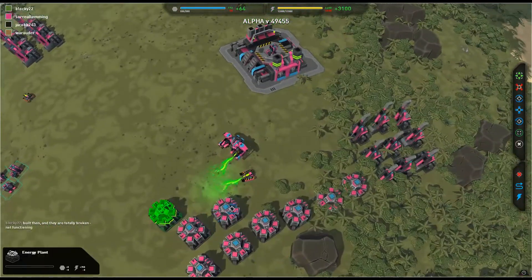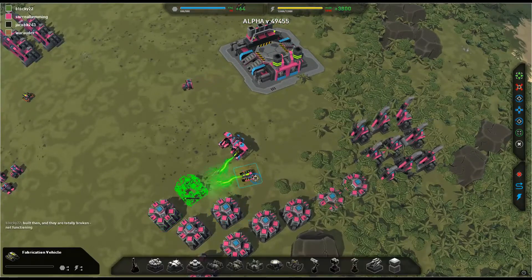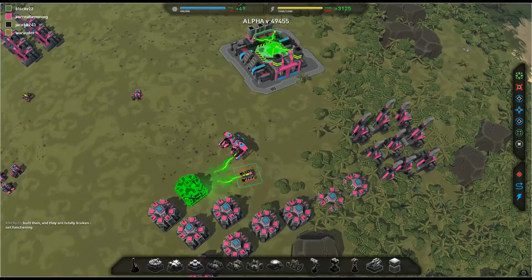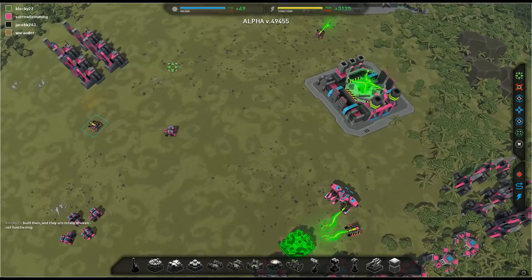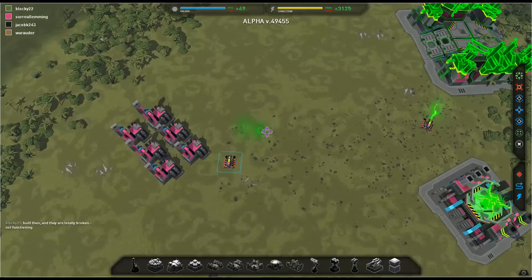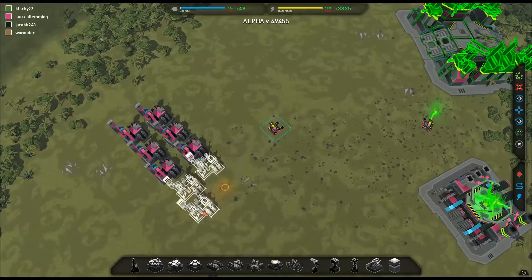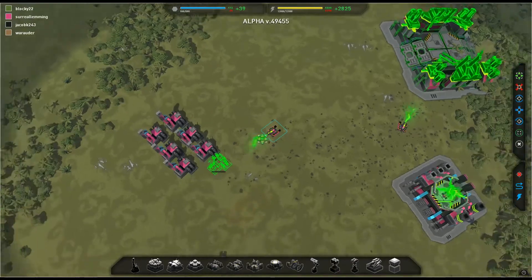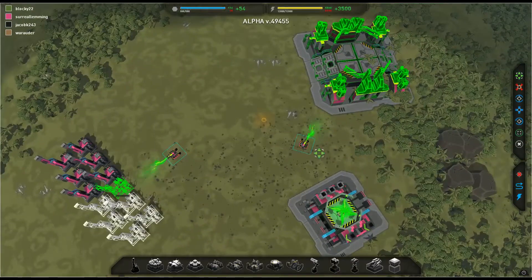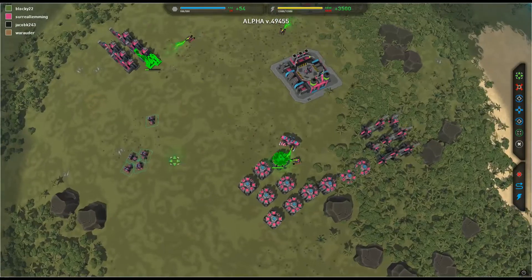Energy is literally just going to be constantly build. One of these things will do about two-thirds of a fabrication vehicle, nearly an entire bot, and about half a plane. I've put the stats out there and I'll link you to my spreadsheet in the description, which I'll be updating as often as I possibly can.